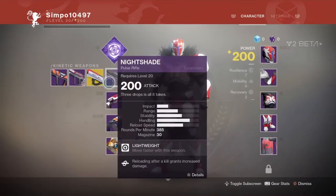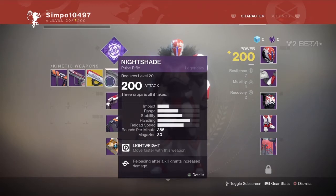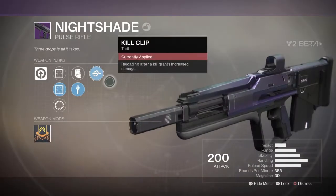It's going to be a pulse rifle called the Nightshade. If you have a Titan character you are able to get this weapon from the very start, but if you are on a Warlock or Hunter you do have to grind for this weapon — just play the Crucible or something until it does drop.